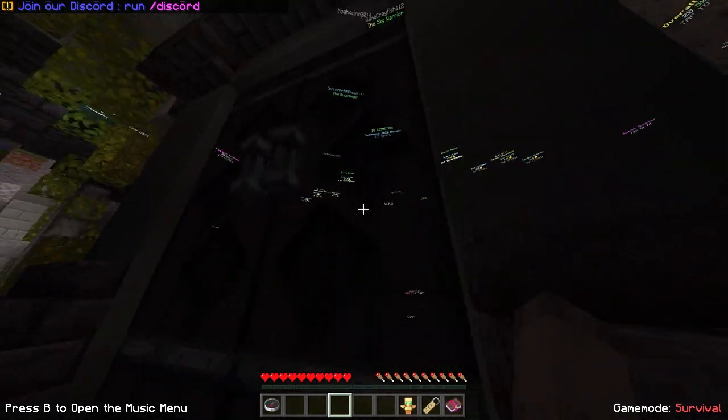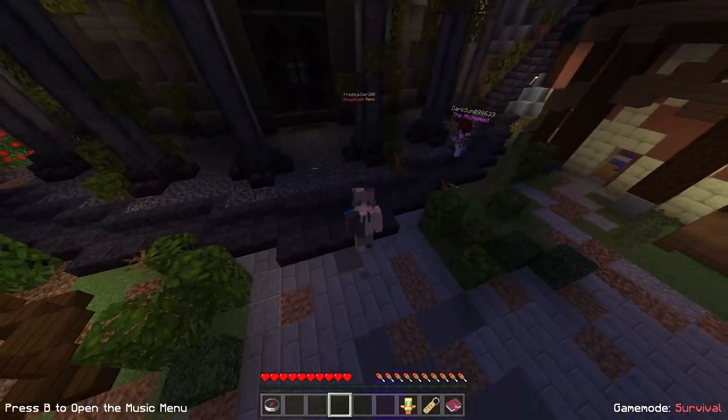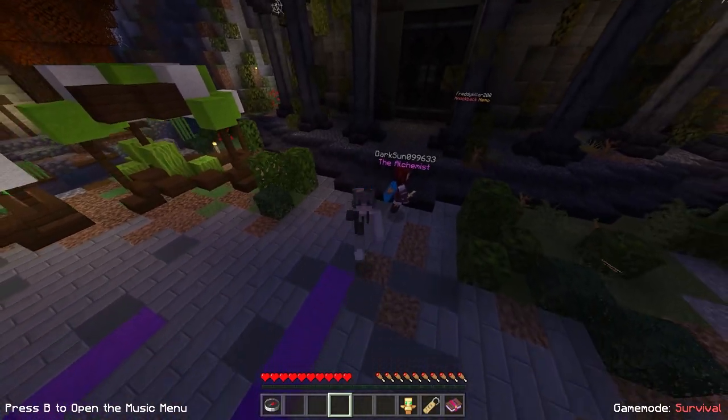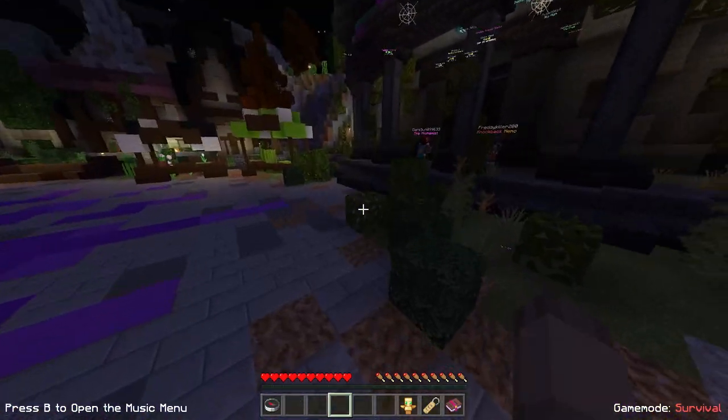There's a secret behind this door, but in order to find it, you're going to need to find six runes. Today, I'm going to be showing how to find all six of these runes and how to unlock the door. If you want to see what's behind the door, make sure you stick around because I'm going to be showing you how to get all six of these runes. Without further ado, let's get into the video.